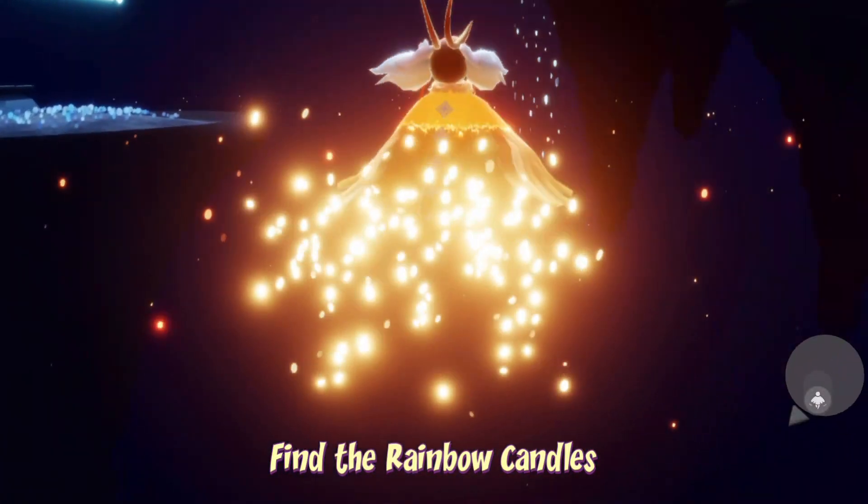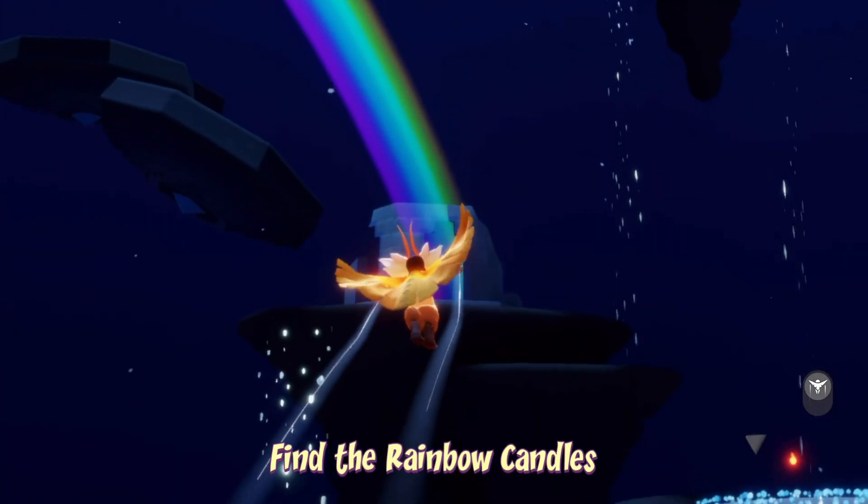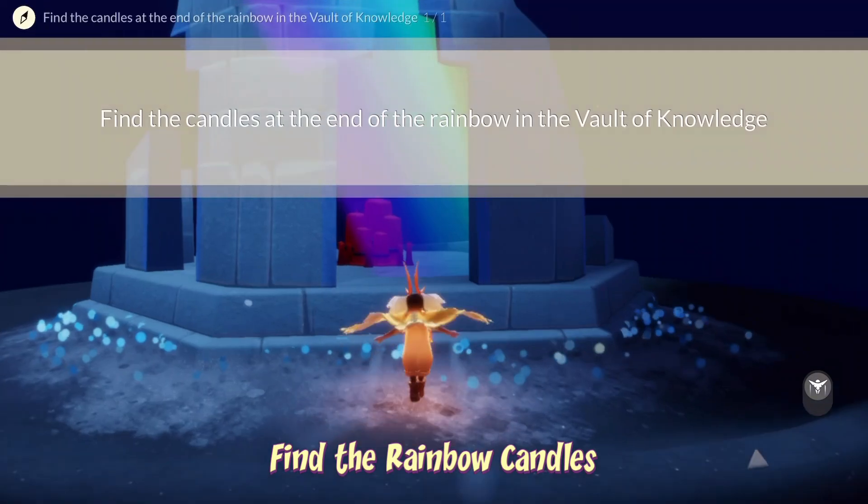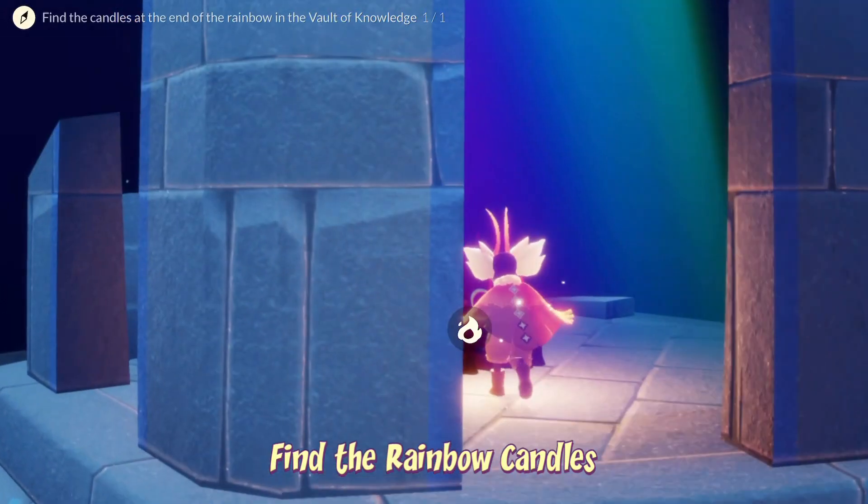The rainbow candles can be found on the fourth floor — it's just over here by this little broken temple. All we have to do is fly into it. You don't have to collect the candles, but you might as well.